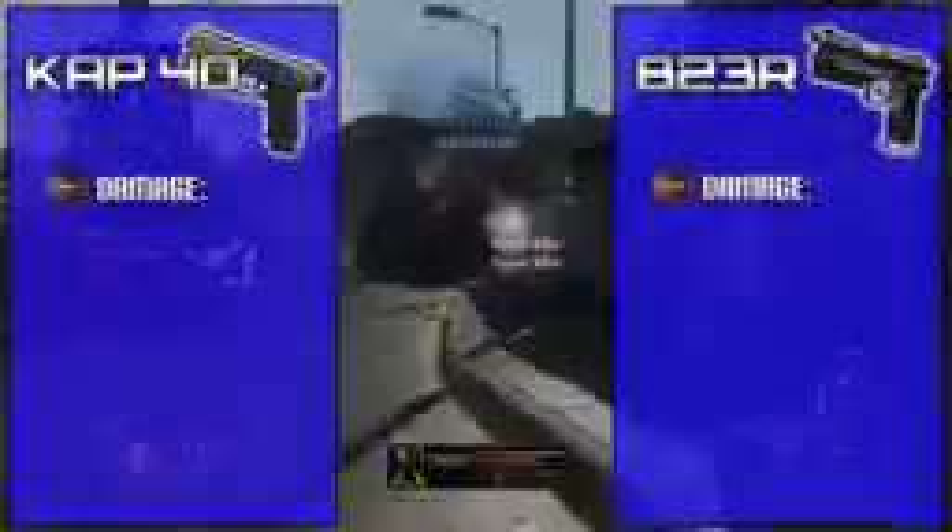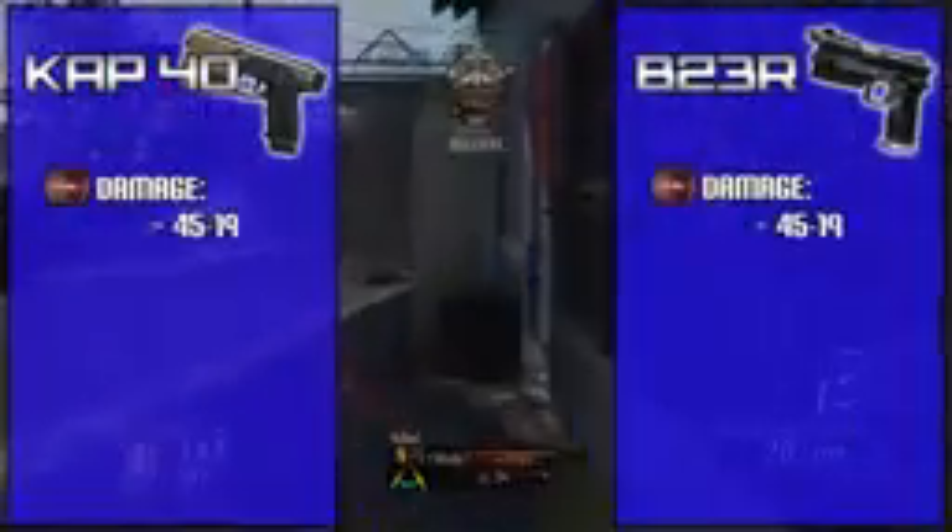In this video we're gonna be taking a look at some of these similarities as well as finding out the differences. The first similarity between these two weapons is their damage: both have 45 to 19 point damage, meaning up close you will get three-bullet kills. With the B23R you want to make sure you get that first burst into your enemy, and with the CAP-40 these things kill just as fast as the MSMC and the PDW up close. When you dual wield them you can basically kill instantly up to around 30 feet.